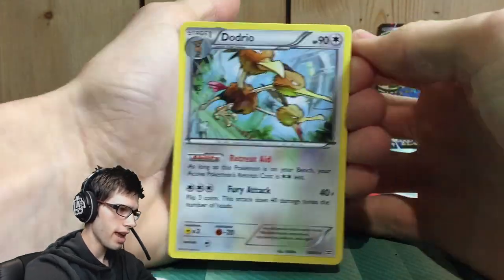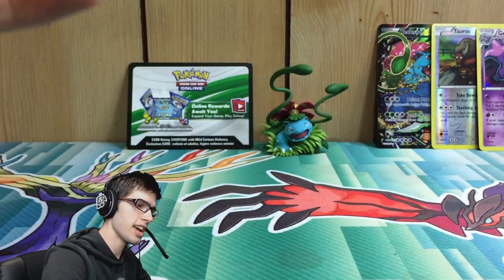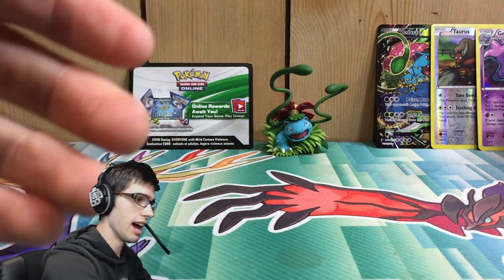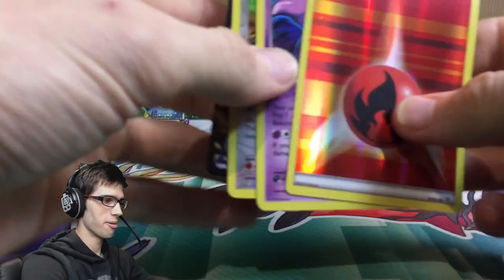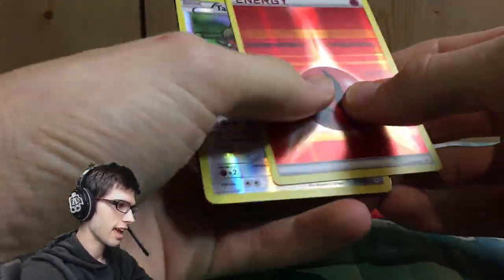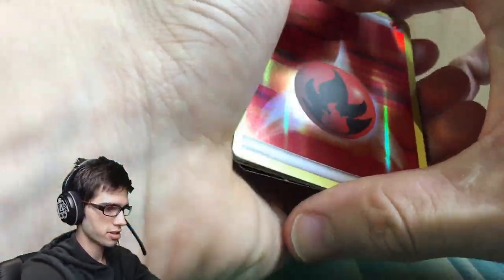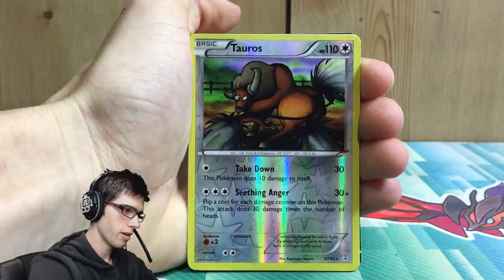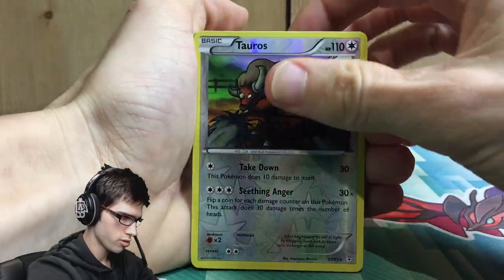The final card from the Venusaur EX red and blue collection is a Dodrio regular rare. Nothing too crazy. As those following the channel may know, these Generation packs are terrible for me. But we did manage to get a Gengar holo. For the recap: we got the Fire Energy Reverse, a Reverse Rare Tauros, and a Gengar holo as the pulls from the box.